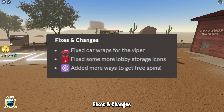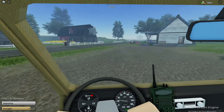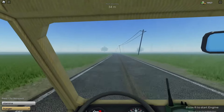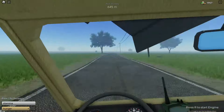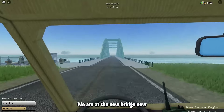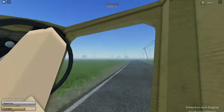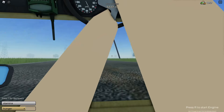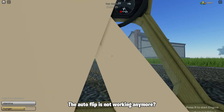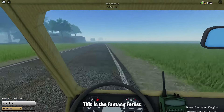Fixes and changes: added more ways to get free spins. Boss location is at 6550M on the planes map. Let's speed up. We are at the new bridge now. The auto flip is not working anymore. This is the Fantasy Forest.